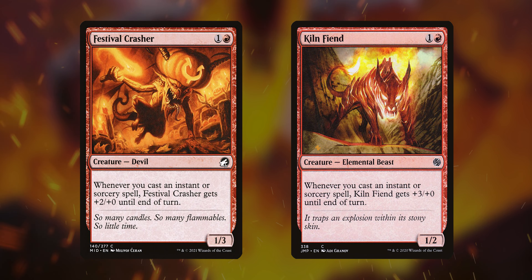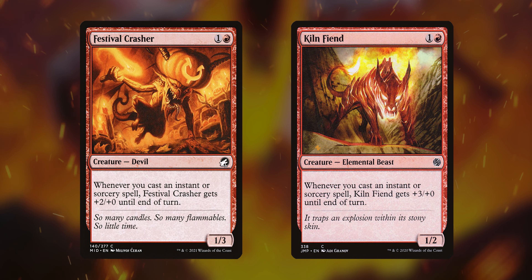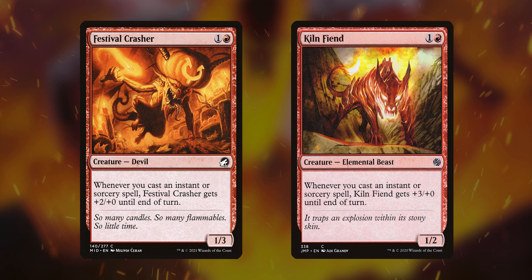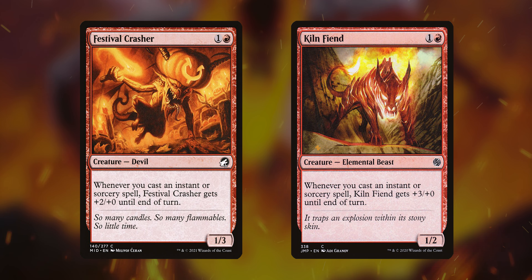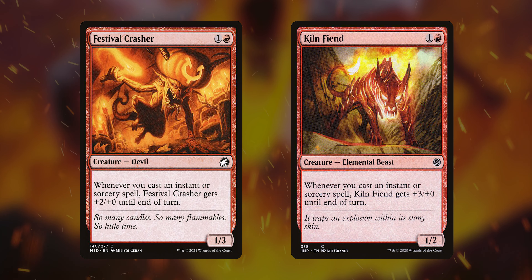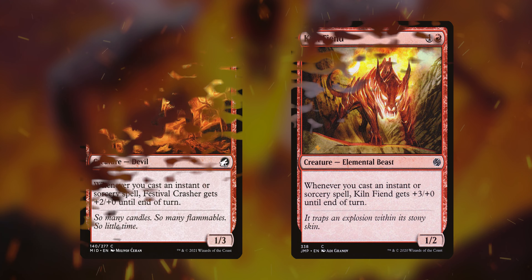Next, we have Festival Crasher and Kiln Fiend — they're more or less the same. Whenever you cast an instant or sorcery, they get plus two, plus zero, or plus three, plus zero, respectively, and they just get bigger. Festival Crasher only gets plus two, plus zero but has one extra toughness, and vice versa for Kiln Fiend. Really good in pauper — it's incredible. And even in commander, if you have Kiln Fiend out, you can cast tons and tons of stuff and it just keeps getting bigger and bigger. It's like a super strong pseudo-prowess.